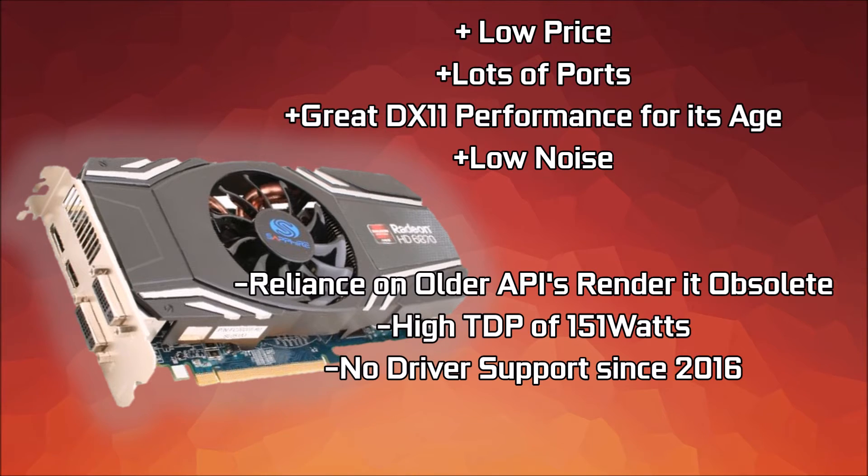This is not without its disadvantages, however. The card relies on older APIs, rendering it useless in games to come, as it has no DirectX 12 or Vulkan support. The high TDP of 151 watts may mean you need a higher wattage power supply, negating some of its price-to-performance appeal. The lack of driver support since 2016 means newer games may stutter or refuse to work. It also has no VCE support, meaning all recording depends on QuickSync or your CPU. For £23, though, it's an amazing card for older titles like Fallout 4 and GTA V, and its multiple display outputs make it great for a low-budget entertainment or backup PC.